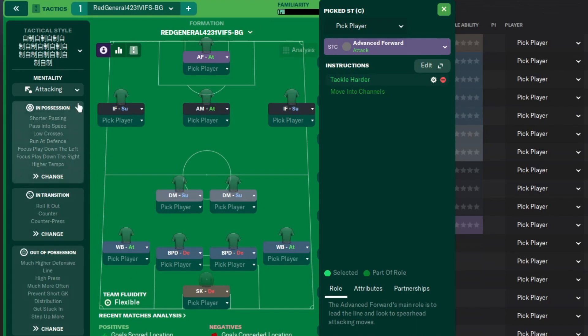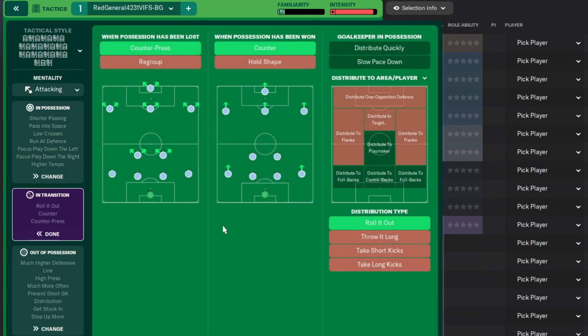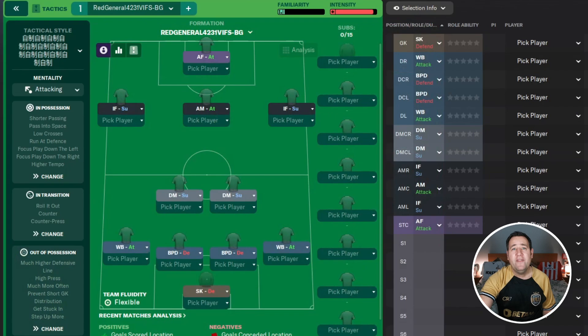Mentality: attacking. In possession: attack and play fairly wide, pass into space, focus down the left, focus down the right, pass length shorter, tempo higher, time-wasting never, low crosses, run at defence. In transition: counter-press, counter, roll out. Out of possession: high press line of engagement, much higher defensive line, trigger press much more often, prevent short goal-kick distribution, get stuck in, step up more.